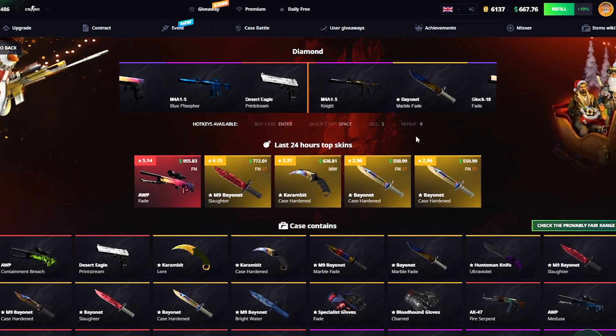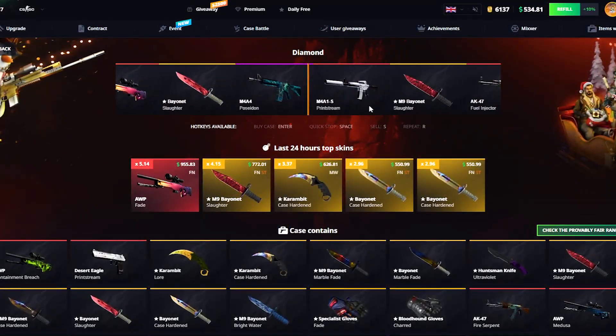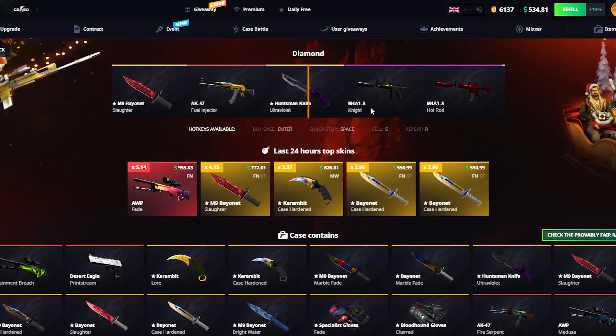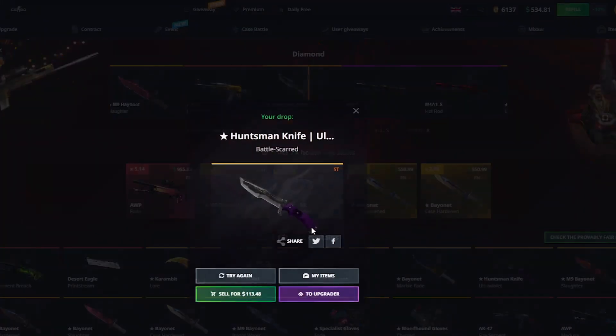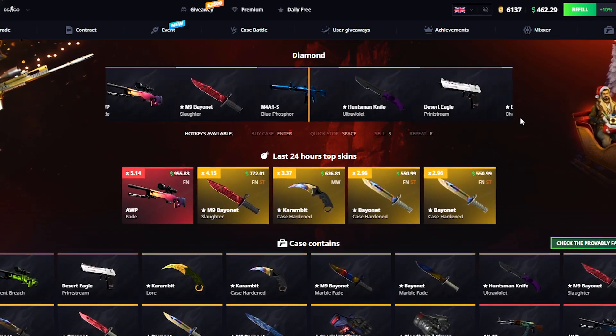We're in swing number two right there. I'll take that. Our mission is kind of just to maybe secure one more good pull, which is not gonna be a Huntsman Ultraviolet, but like in the $300 range maybe, so we could keep that and then have some fun with the rest of the money.